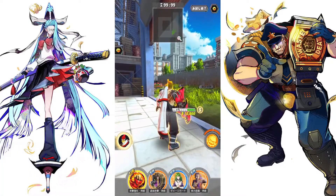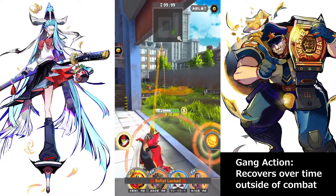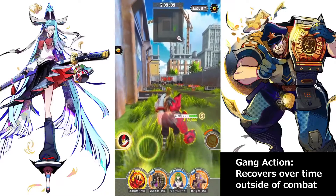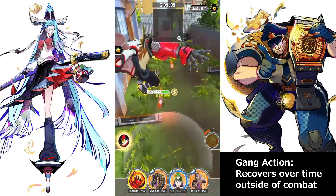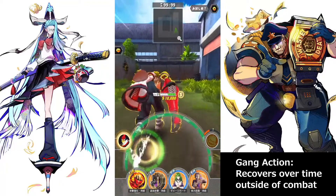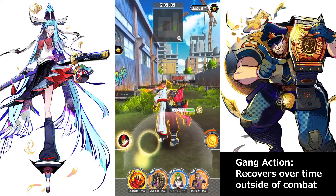The next thing is your gang action — the button on the right. If you hold it down you can aim and see what range it covers. Diesel's gang action is really strong because you can hit people behind cover when you jump over them, knocking them down for a follow-up. Gang action recovers over time as long as you are out of combat. When you are attacking or taking damage, you will not recover. Once it hits the marker, you'll be able to use it again.